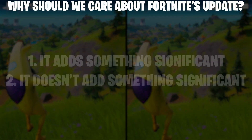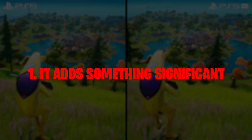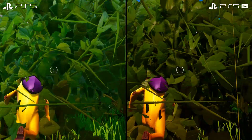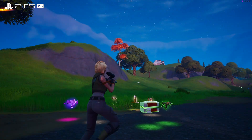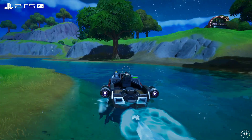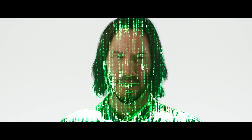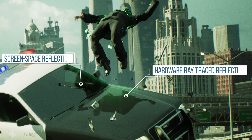Rather, the thing that Epic did add with this patch is the large visual upgrade on PS5 Pro: hardware ray tracing. I will get into what this means for the visuals in Fortnite in a minute, but I first want to stress the significance of this development. Fortnite getting hardware ray tracing makes it one of the few UE5 games on console that uses hardware ray tracing. Although Epic's Matrix Awakens demo from 3 years ago might have given the impression that hardware ray tracing was going to be commonly found on consoles this generation for UE5...